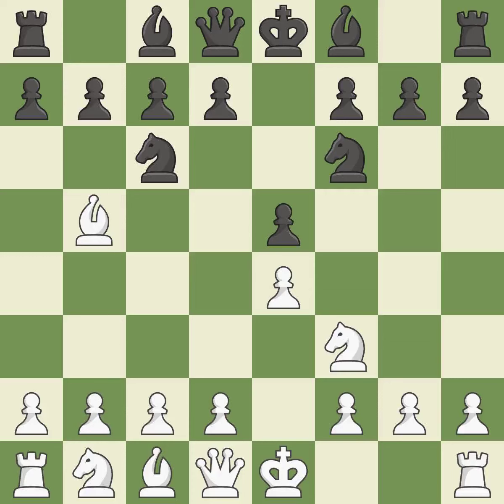Nf6 advances the knight and engages in an attack on the exposed e4 pawn. d3 protects the e4 pawn and allows the dark-squared bishop to develop. Bc5 develops the bishop, attacks the f2 pawn, and prepares castling. It is the last book move.